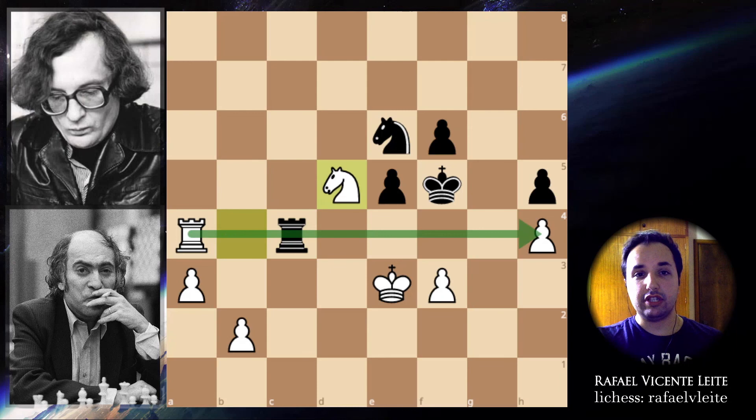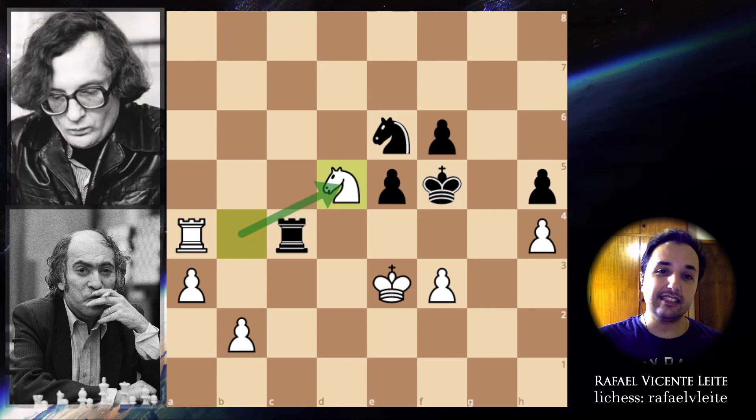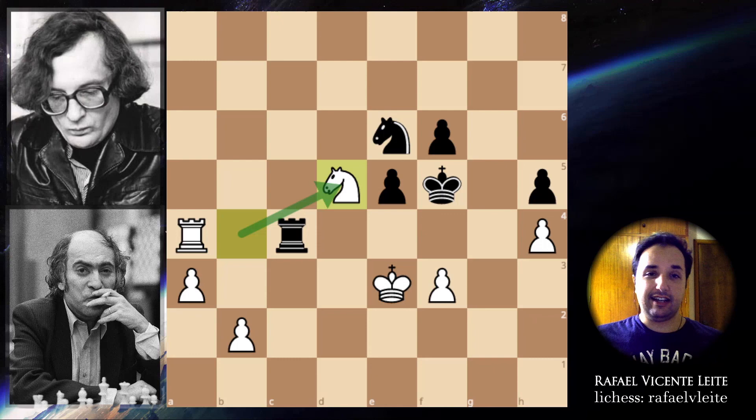Let's go back to the position where Orest Averkin resigned the game — it was exactly when Mikhail Tal played knight to d5. This is the final position. Orest Averkin resigned from this position. And really, as I said, only Mikhail Tal could build such a beautiful position on a chessboard. I hope you enjoyed this game — a very beautiful game from Mikhail Tal. If you liked this video, please give it a thumbs up. You can also subscribe to the channel so you can know when new videos are coming. Thank you so much for your audience, and see you next time.